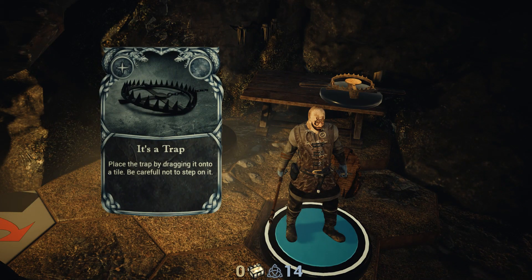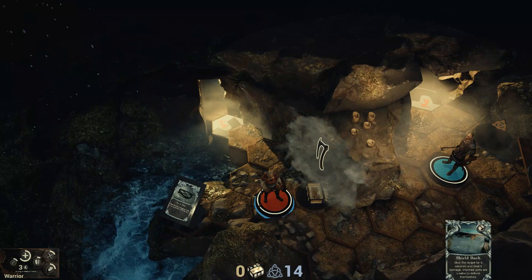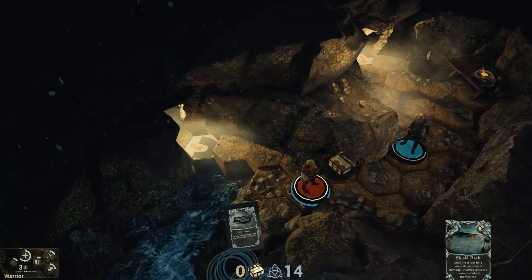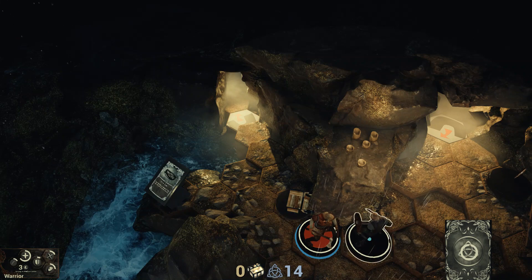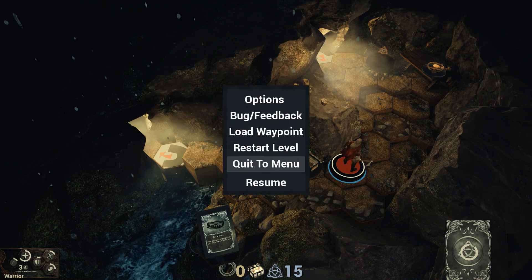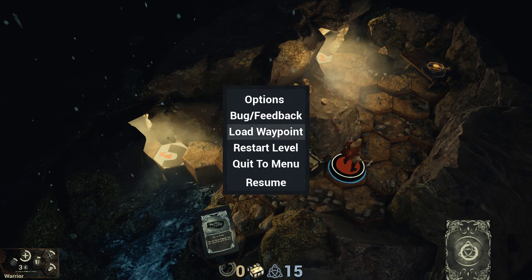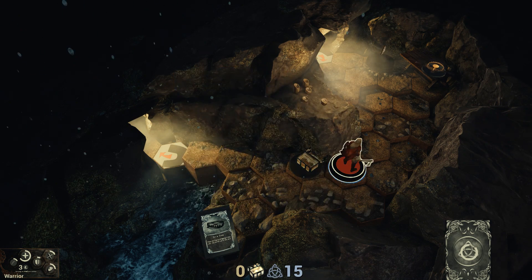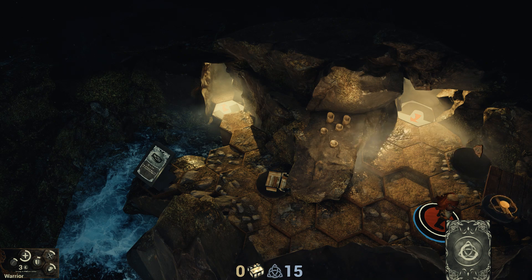It's a trap - place the trap by dragging it on a tile, be careful not to step on it. So you can be affected by your own traps. We just got a weapon. I shield-bashed him because we were in combat - so it seems like it's a real-time game. The volume is very loud; you can adjust the settings here. Master volume doesn't appear to adjust music volume - master volume seems like it's everything other than music, which is not how master volume is typically used, so watch out for that.